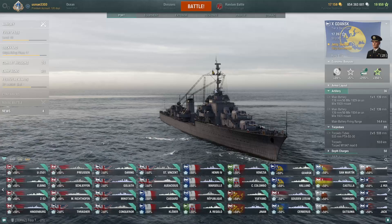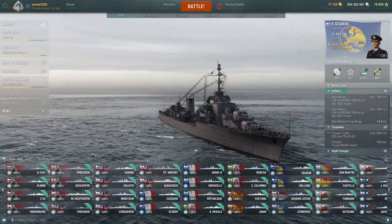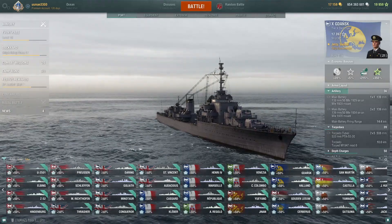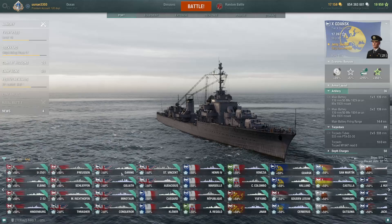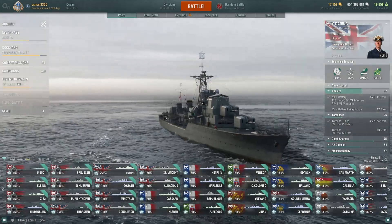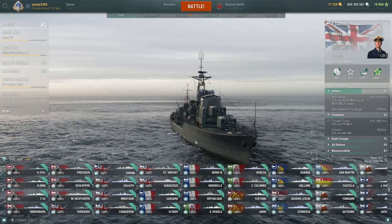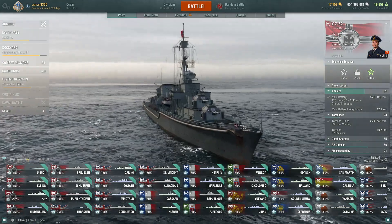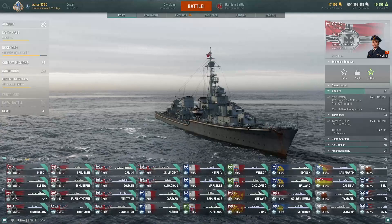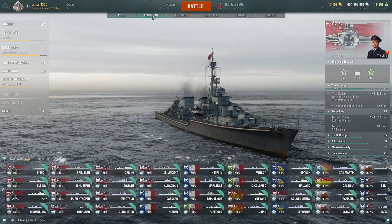Please let me know in the comments, experienced players. I believe Gdansk and Daring are the best destroyers for new and relatively new players in World of Warships. Someone might argue for the Z-52 — a German destroyer that also has hydro — but at Tier 10 it's really versatile with a 6-kilometer hydro, yet it's sort of advanced.